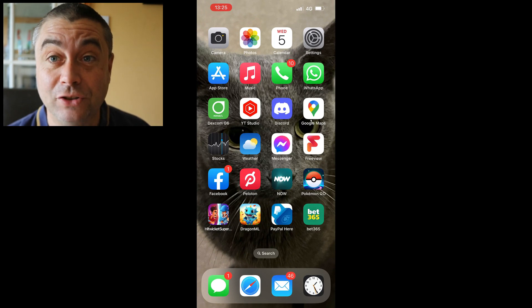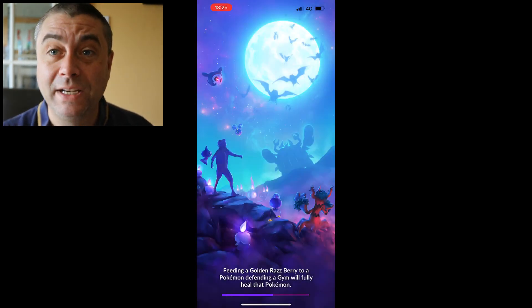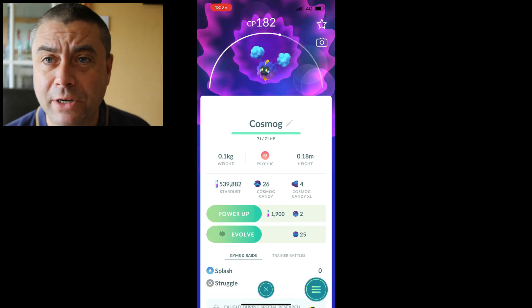After you've gone to Cosmog with the 25 candy and powered it up, go back into Pokemon Go and find Cosmog. Now the evolve button should appear for you. If it doesn't, pop something in the comments below and I'll help you out.